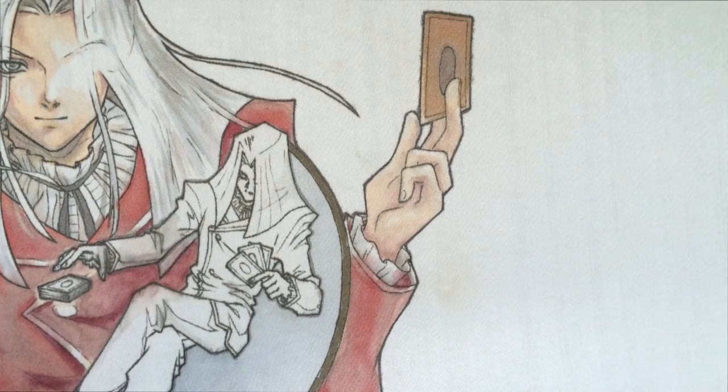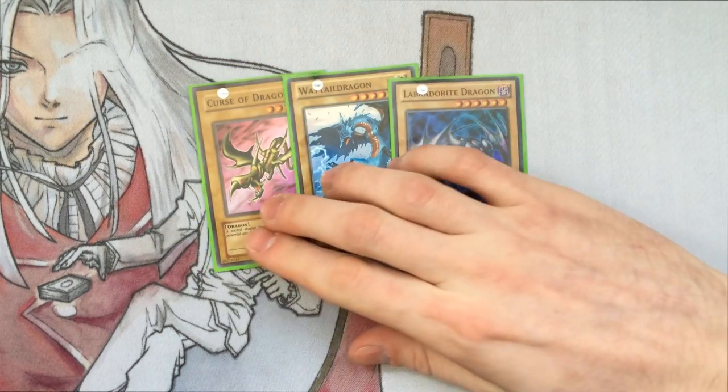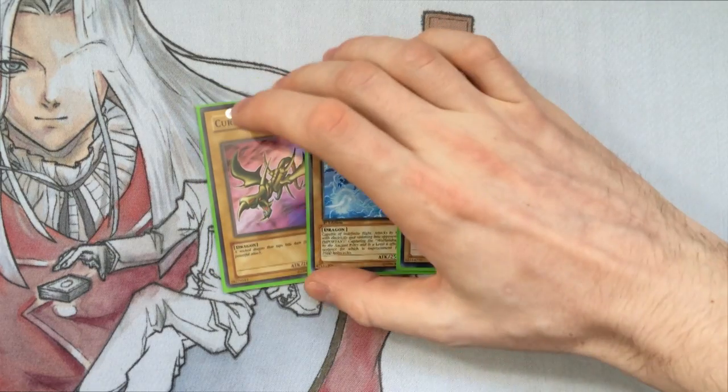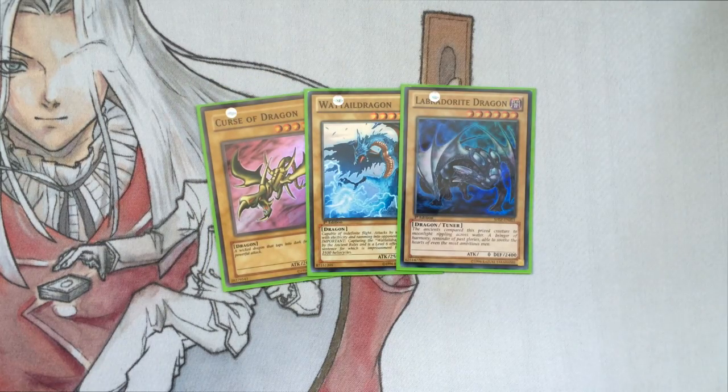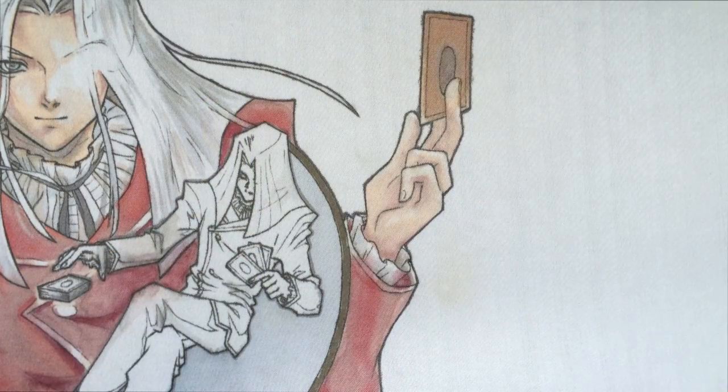Then we have the Vanillas: one Cursor Dragon, one Labradori Dragon, and one Wattel Dragon. Cursor Dragon just enables you for rank 5 plays, and the rank 5s I have in here are just crazy good, so there's no reason not to abuse them.